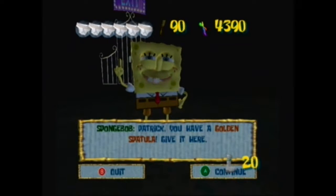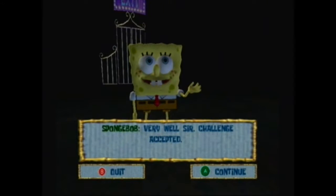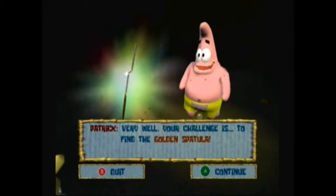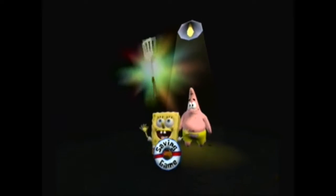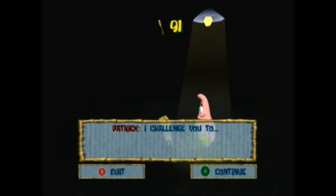I'll get ready for some real action this time. Patrick, you have a golden spatula - give it here! Not so fast SpongeBob, you'll have to pass my test before you get this golden spatula. Very well sir, challenge accepted. Your challenge is to find the golden spatula. You're holding it. You did it! Now here is your reward. Wasn't that exciting? That was the most thrilling challenge of my life. I challenge you - I already solved the challenge. You did, and here is your - you already gave it to me. I did. I challenge you - I've got to go, Gary needs another bath.